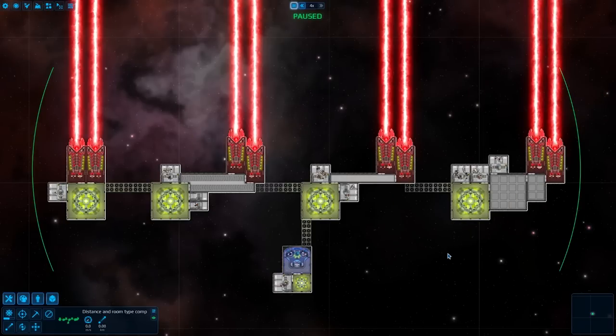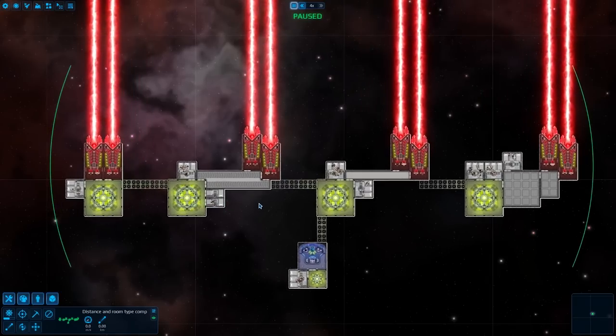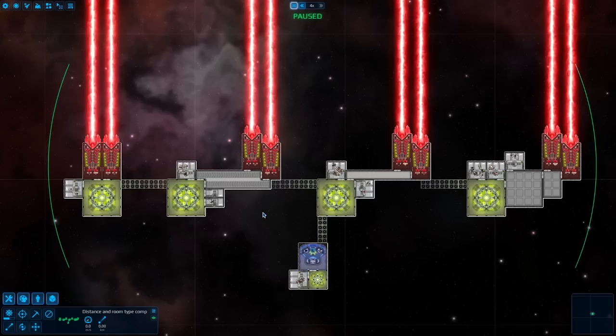The next thing I want to talk about is distance and room types. Your crew move at different speeds depending on what type of room they're walking through. In any normal room that is not a corridor or moving walkway, they move at 50% speed. In corridor, they move at 100% speed in any direction. On moving walkways, they move at 200% speed forward, 75% speed to the sides, and 25% speed in reverse. That's why you'll see two-way walkway setups, and you want to be using them on larger ships pretty much anywhere you can, except when things are close enough to use a few tiles of corridor.